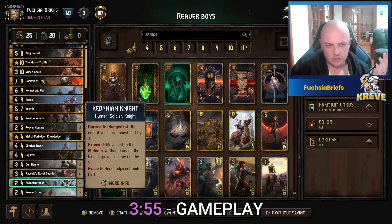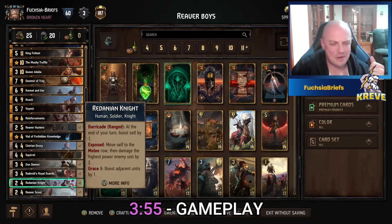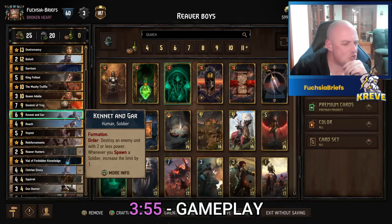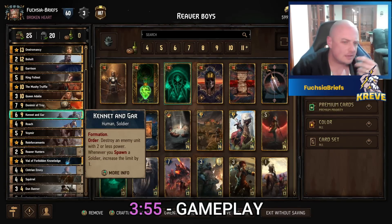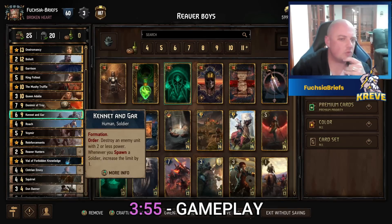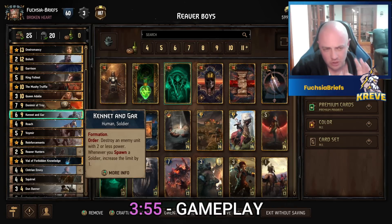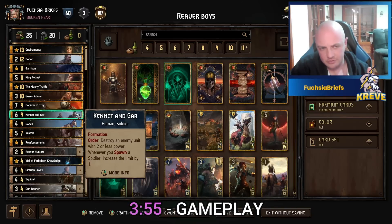Royal Guards and Redanian Knights round things out. We also play the other new Northern Realms card — Kennet and Gar. Formation order ability: destroy an enemy unit with two or less power. Whenever you spawn a soldier, increase the limit by one. We do a lot of spawning, so if you play this early on you can get pretty good value.